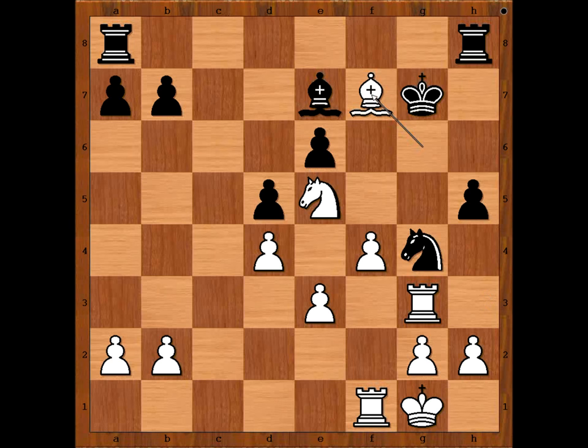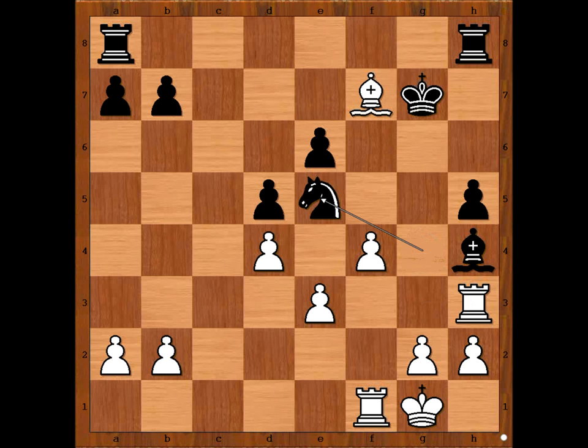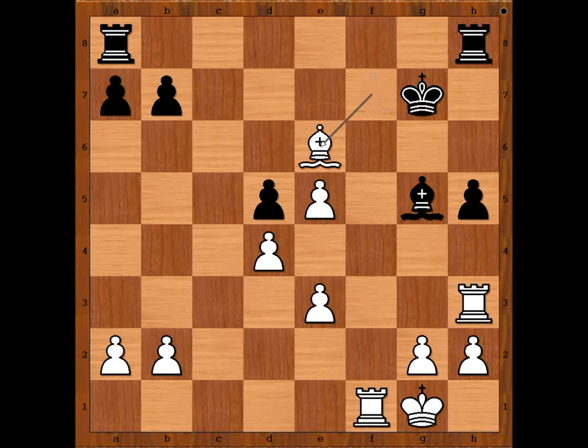If Black plays Bishop to h4, then Rook to h3 attacking the Bishop. After Knight takes on e5, f takes on e5, Bishop must go to a safe spot, then Bishop takes on e6. After Rook from a to f8, defending the f7 square, Bishop takes on e5. The dust has settled and White is four pawns up. That is why Black resigned in this position.